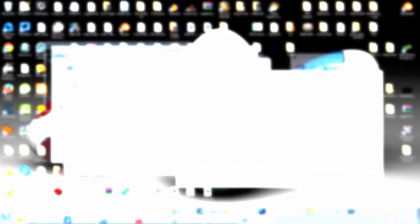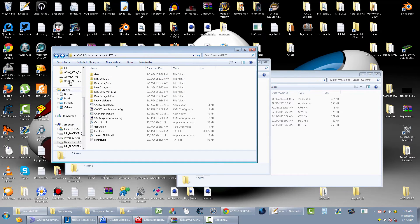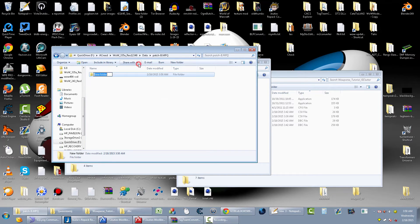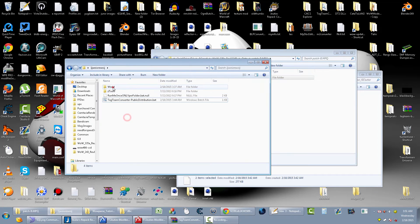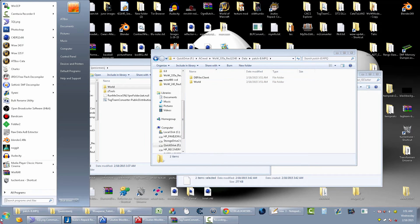Now that's done, all we have left to do is make the patch. Go to your 3.3.5 folder, then the Data folder, and make a new patch — call it Patch-B or whatever. From within there make a new DBFilesClient folder, and drag and drop the two DBC files into it. Then at the root of the patch put the World folder containing all of the doodad M2s.